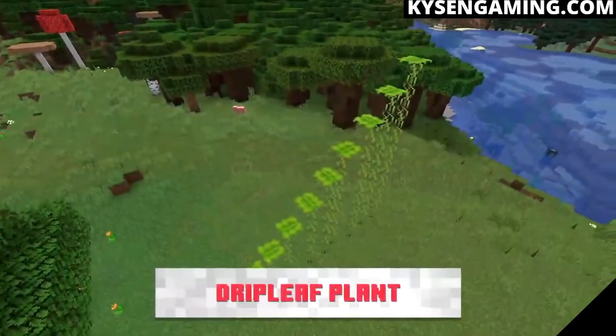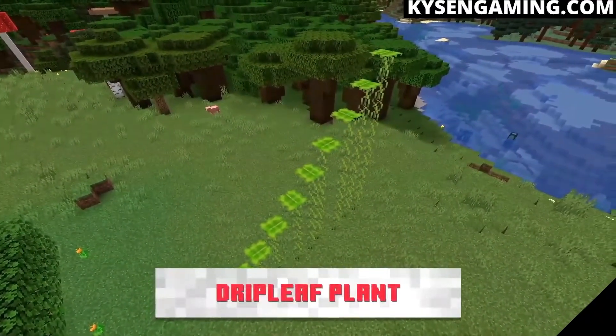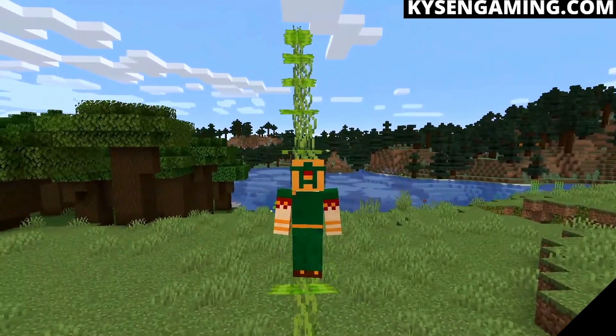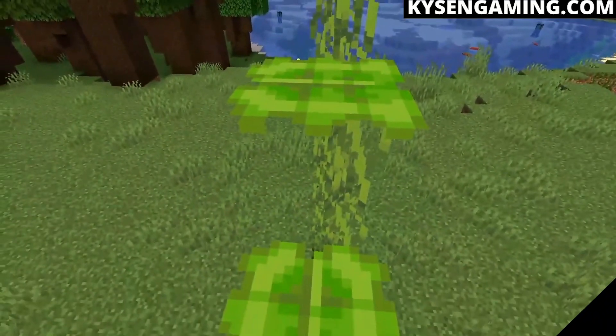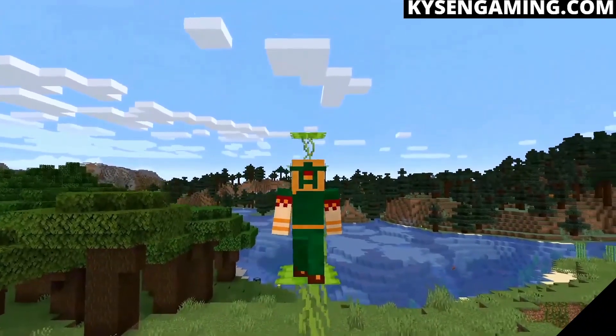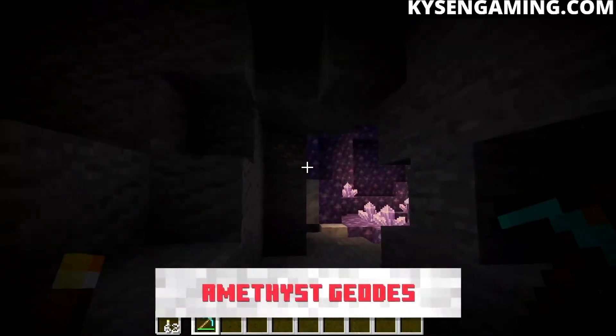There are also drip leaf plants, which act as temporary platforms — incredibly cool and sure to create all kinds of fun parkour opportunities. You can stand on a drip leaf plant, but after a while it starts to sag and eventually you'll fall right through it.